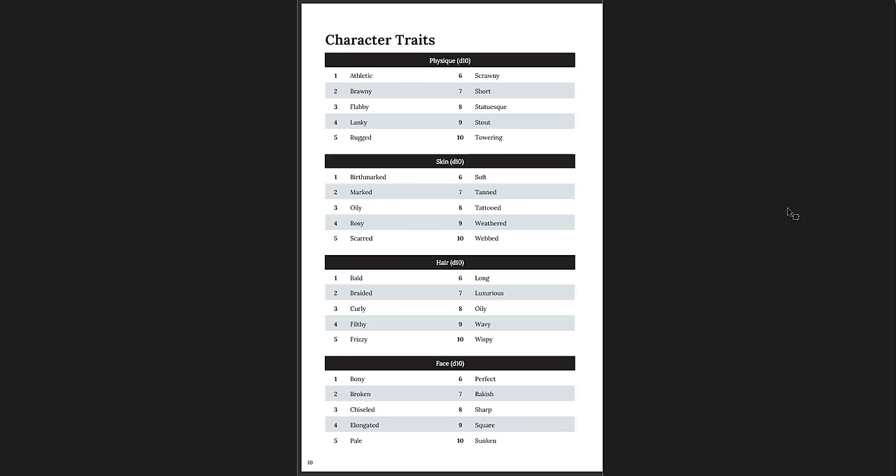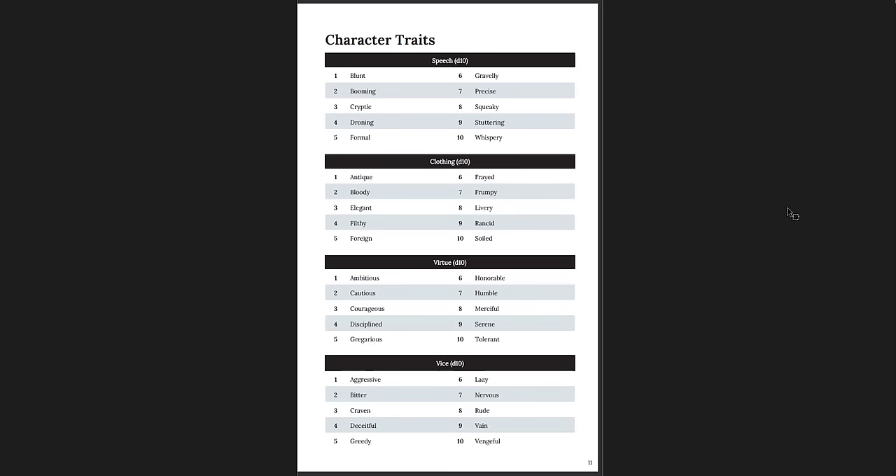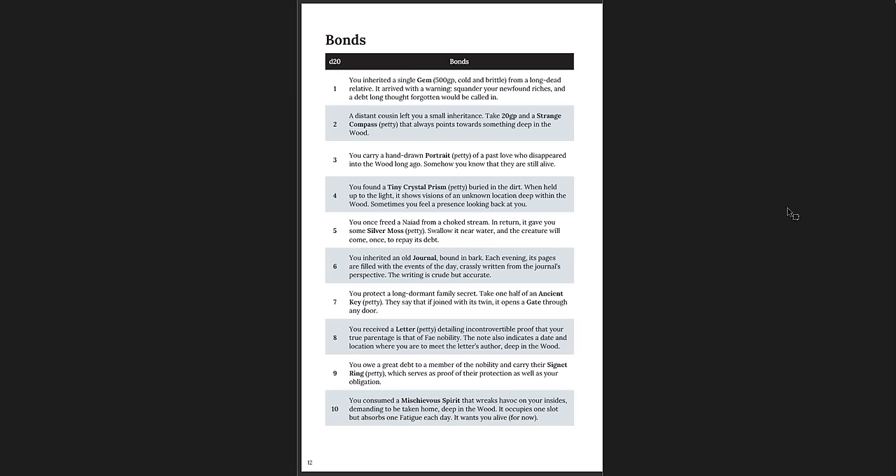Here are your character traits: D10 physique, D10 skin, D10 hair, D10 face, speech, clothing, virtue and vice. Then you get bonds, which are great ways of connecting your character to the world of fiction, giving yourself an interesting entry point. It's a little bit like combining trinkets and bonds from D&D 5e. I really like that — bonds in 5e were underused, and so were the trinkets. The trinket table was a great little trick for connecting your character to the world, but it wasn't developed enough. This is a great step in that direction.